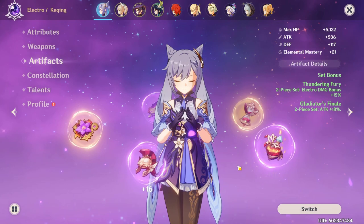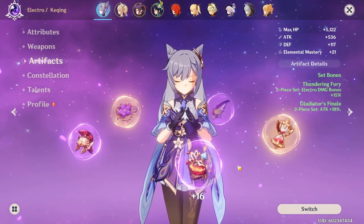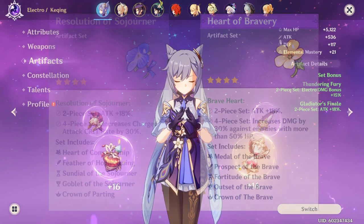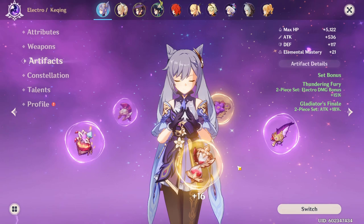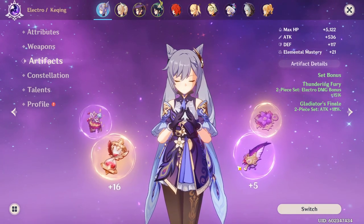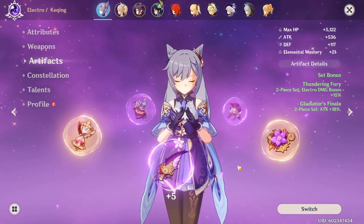For Electro Keqing, you're going to want 2 pieces of Thundering Fury for the Electro Damage set bonus, and 2 pieces of Gladiator for the Attack Increase set bonus. If you don't have 2 pieces of 5-star Gladiator, you can use Braveheart or Sojourner. The reason I recommend Gladiator is because it can go all the way up to level 20 as a 5-star, and 5-stars usually have 3-4 substats right out of the gate, meaning higher levels and more upgrades. Just make do with what you have — one set that gives you +18% attack, and 2 pieces of Thundering Fury.